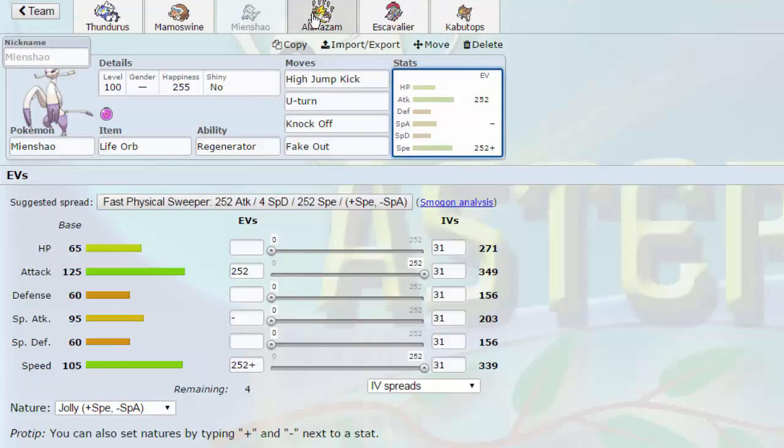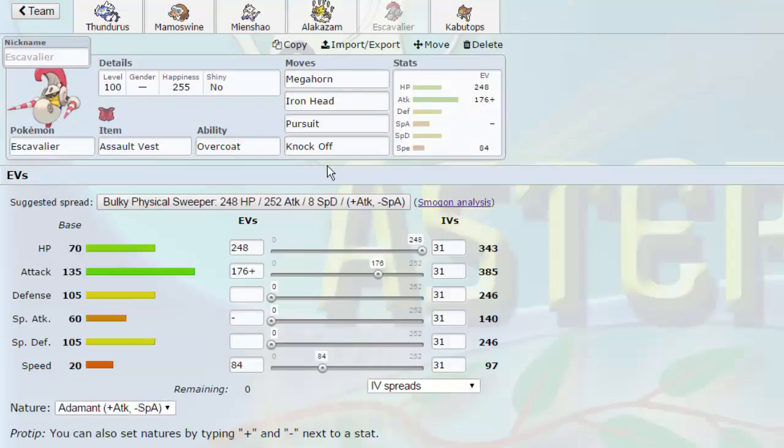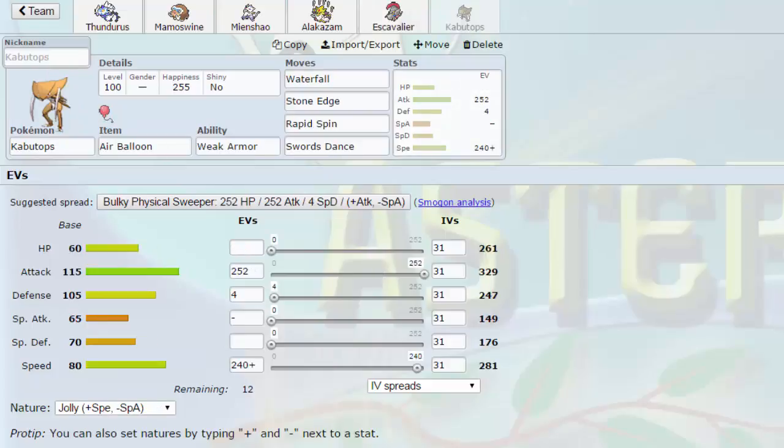We also have Alexxam with Encore, Protect, Shadow Ball, and Psychic, and Assault Vest Escavalier — this is the only thing on the team that can actually take a hit. And then I came up with a pretty cool set: Air Balloon, Weak Armor Kabutops. Basically this thing can come in on Landorus-T and set up a Swords Dance whenever it wants. Whenever Lando gets a kill, this comes in, sets up an SD, and can completely sweep a team because its attack is pretty high.